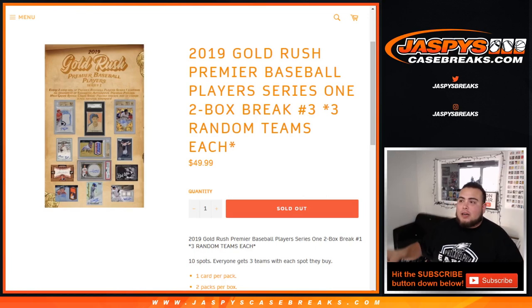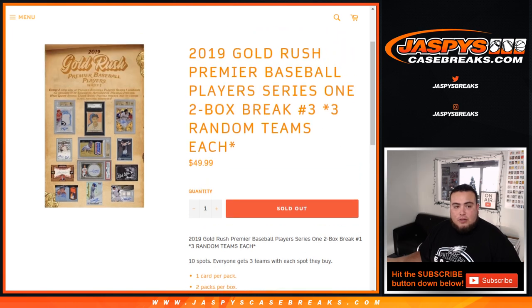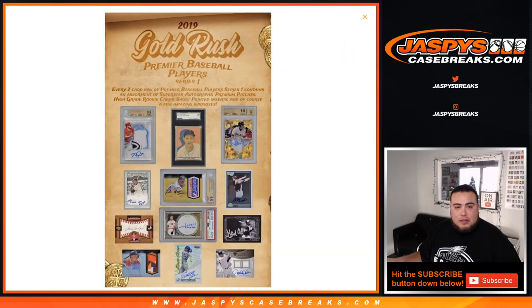What's up everybody, JC for jazbeescasebreaks.com. Just filled up our first promo break of the day — 2019 Gold Rush Premiere Baseball, Players Series One. Two box break number three — you get three random teams each spot. These are the last two boxes of the case. Ten spots, three random teams with each spot they buy, and it's one card per pack, two packs per box — so four hits total.